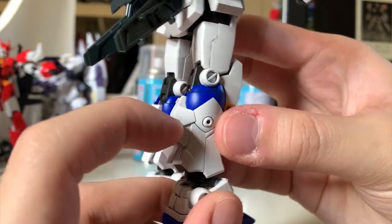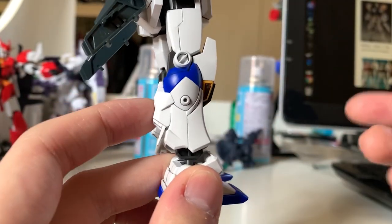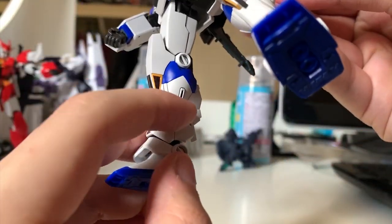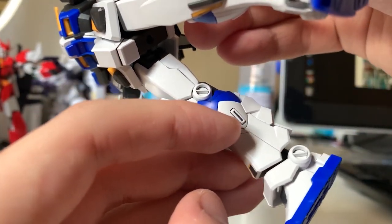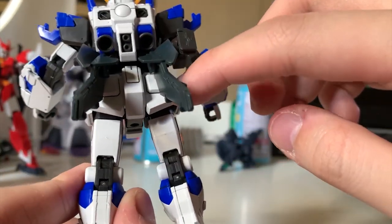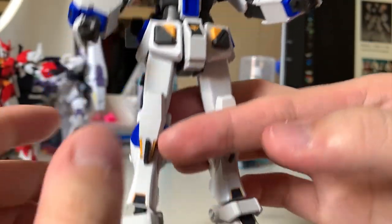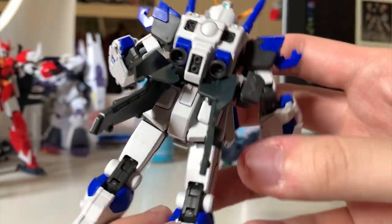This part here is supposed to be blue, but we got a blue runner inside the kit — I don't know why they can't give us another color separation. For the small thrusters — the circles and rectangles — you need yellow. For the back skirt, there are two white squares that are supposed to be gray. They did the color separation for the front skirt, but refused to do it for the back skirt. It's really weird.